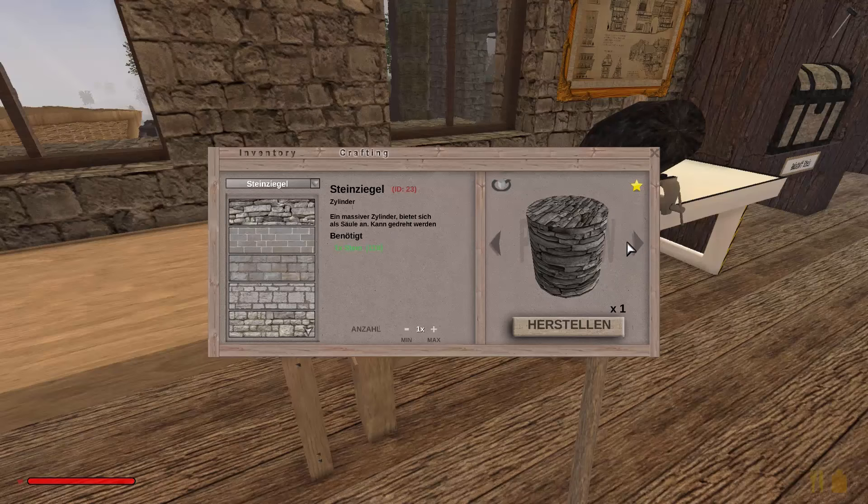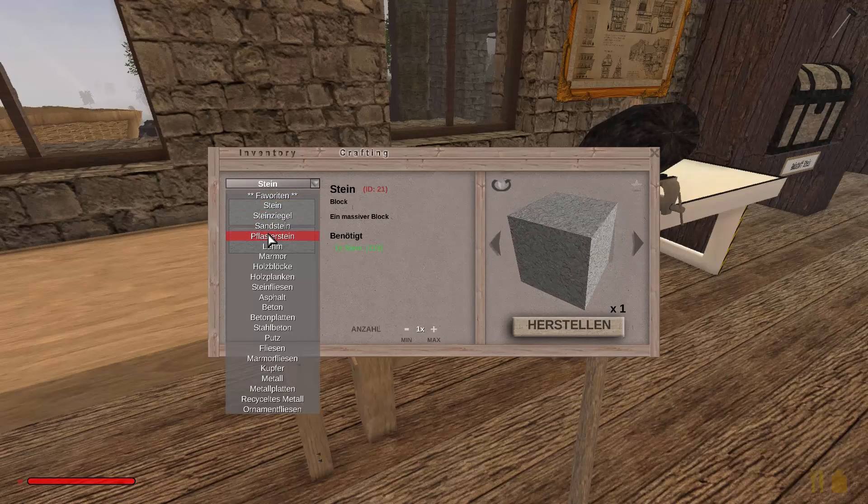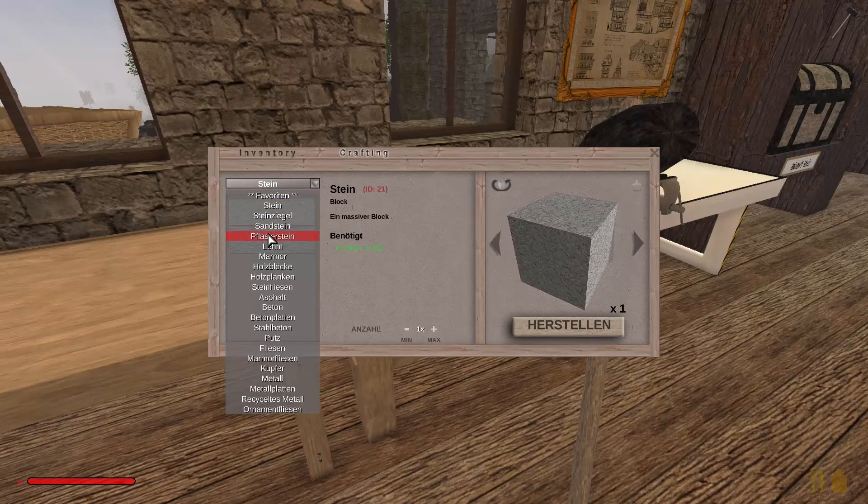Feuerstelle — so ein Ding brauchen wir ja, oder? Herstellen. Oh, können wir sogar direkt herstellen. Neun Steine und... okay. Dann machen wir erstmal eine — hätten wir gar nicht runterrennen brauchen.